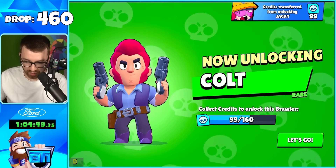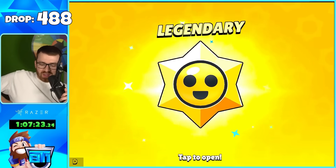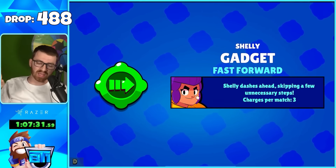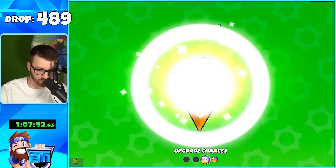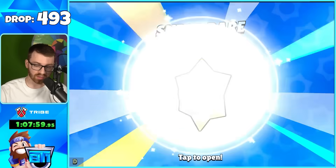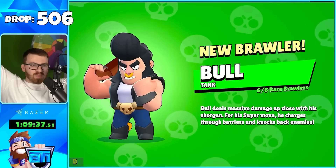We're close to unlocking Colt as well. We get the Fast Forward gadget — I kind of wish you could pick the gadget you want, but it's fine. They must have buffed how many power points you can hold, because we have well over 4,000 — that used to be the cap. We got an Epic Star Drop and we got Bull!